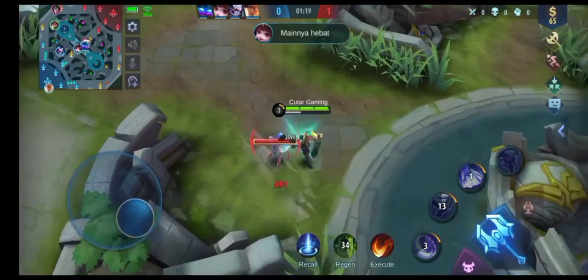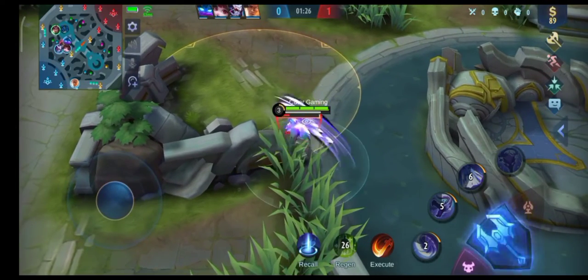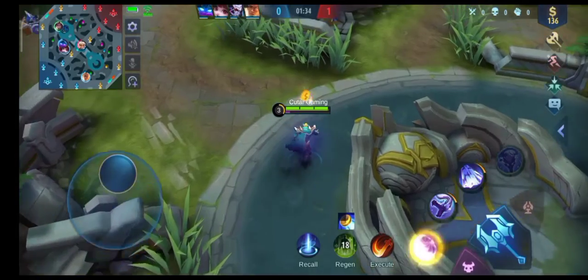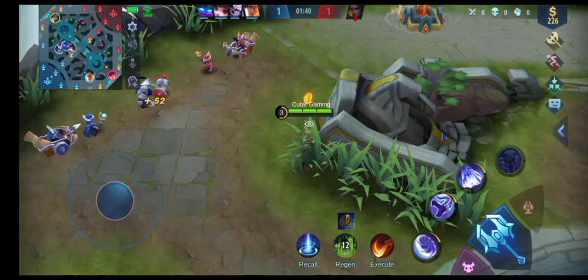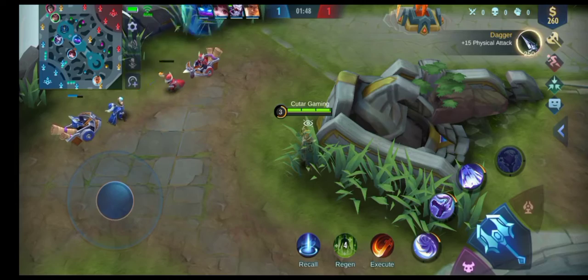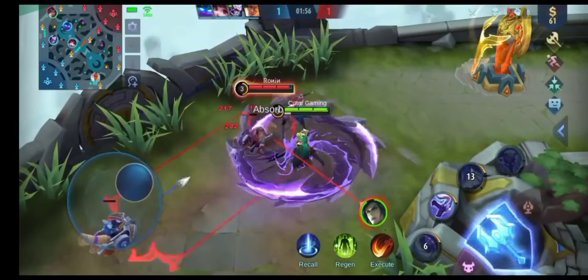Kenapa di sini pemilihan itemnya itu gak ada BOD? Karena menurut saya BOD itu kurang cocok untuk Yu Zhong, karena Yu Zhong itu butuh item yang murah tapi memiliki efek yang bagus. Seperti yang tadi disebutkan, ada Blood Axe, War Axe, Brute Force. Kurang lebih seperti itulah, Oracle juga.